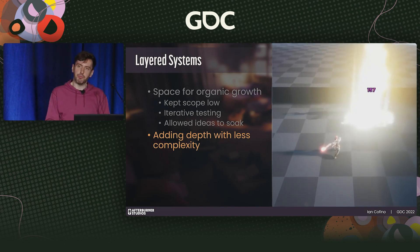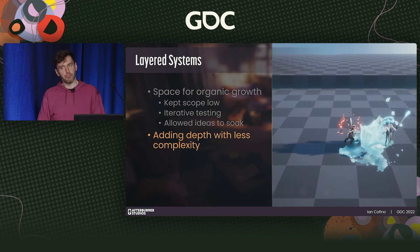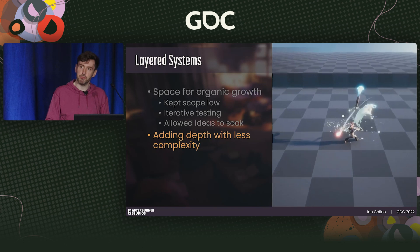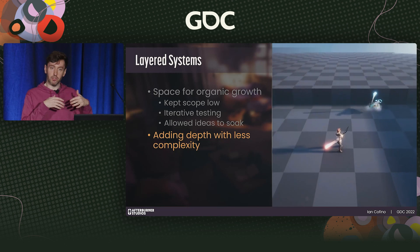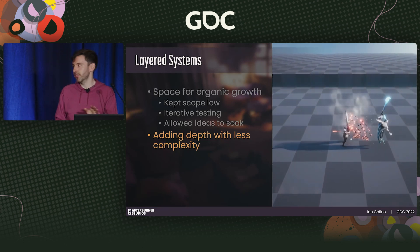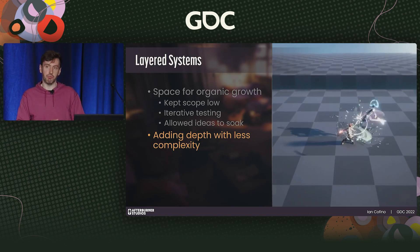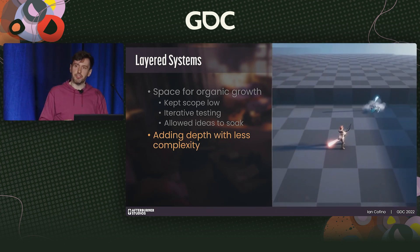The result was higher player engagement — very positive community feedback — and it added a multiplicative layer of depth without actually modifying the underlying options. Each option just had added ways of interacting with each other. For a team of our size, it was really manageable. We would continue this approach — we layered on a fairly robust meta progression system towards the end of development that greatly improved stickiness, reflected in a large increase in average playtime.